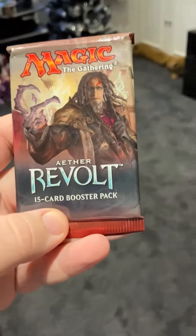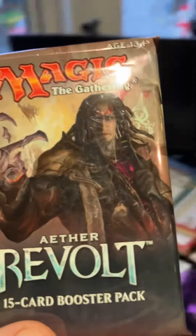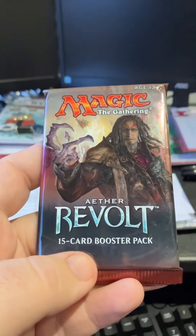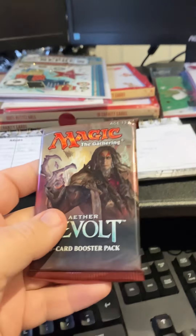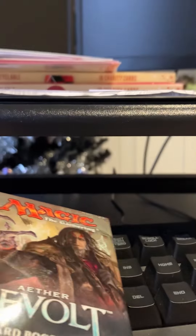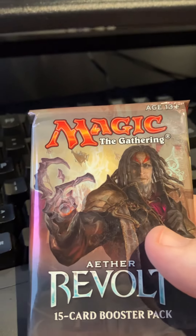We start with Aether Revolt! Aether Revolt was actually one of the first sets in Magic after I became a level one judge. Let's see what we find. Obviously there is the dream of getting some Inventions, and also Walking Ballista. Is Heroic Intervention in this set? I think that was in the original Kaladesh — we're gonna find out one way or another.